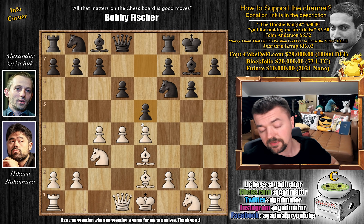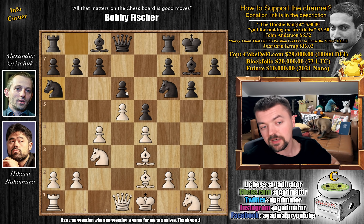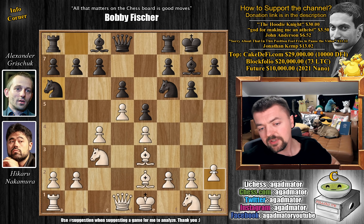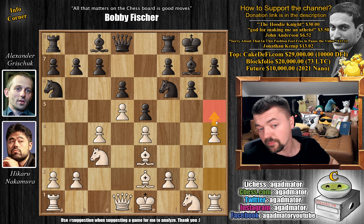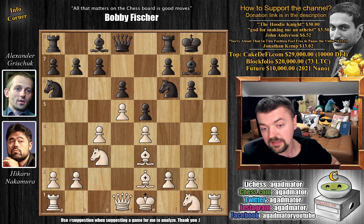So here we have e5, the standard reply, asking white: are you maybe interested in a nice queen trade? And white, of course, grabs more space with d5. We have knight to a6 by Grischuk, and now Hikaru just strikes with h4. Interestingly, g4 here is far more played than h4, even though h4 kind of makes more sense — you want to put that pawn to h5, but you will at some point play g4 as well.